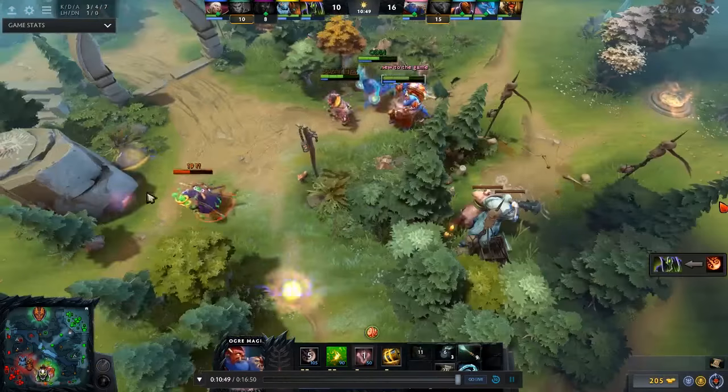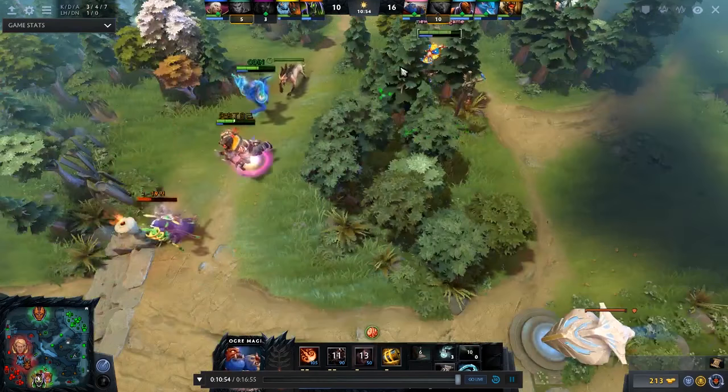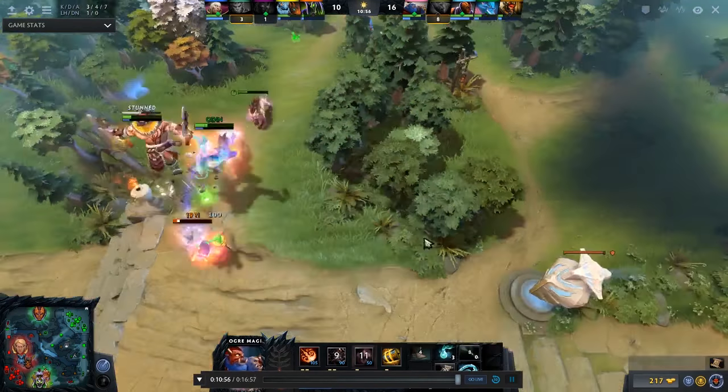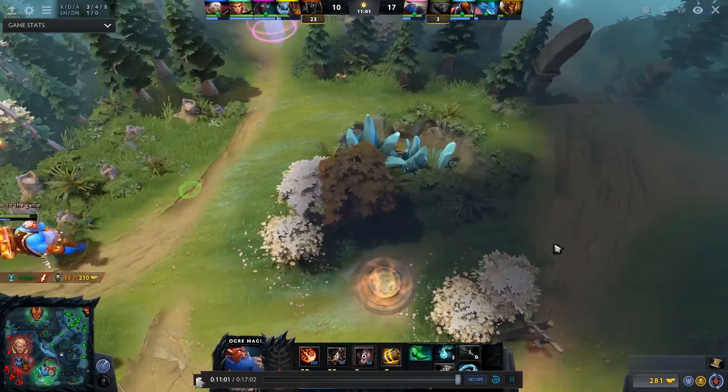Number 7, we have Ogre Magi. Don't be shocked guys, but Ogre is a really tanky and strong support even in low bracket MMR, because he doesn't require any high skills. You can play him without even worrying about your positioning.